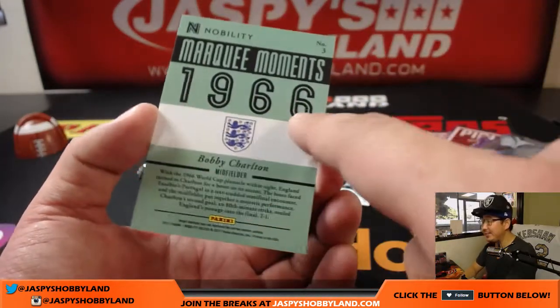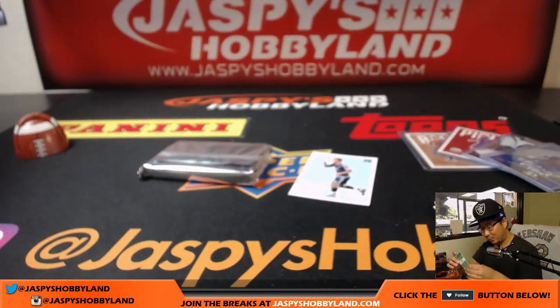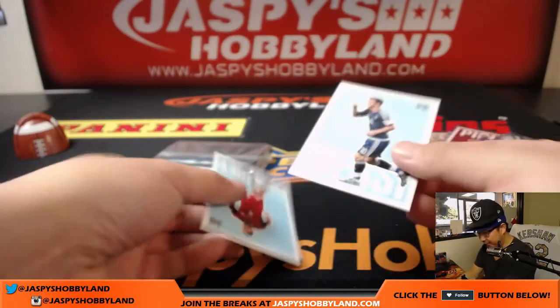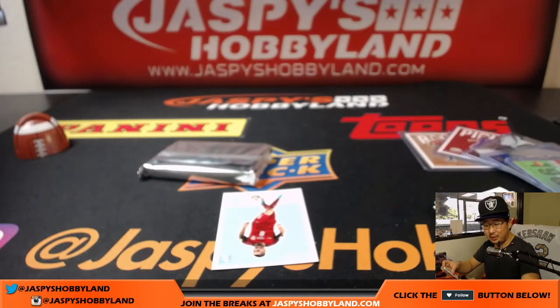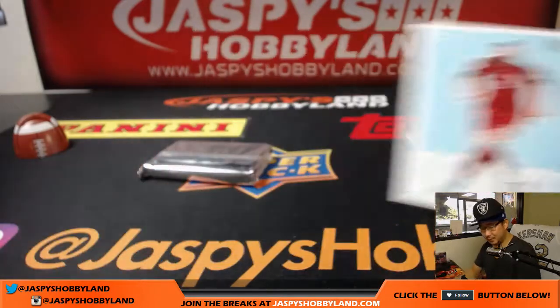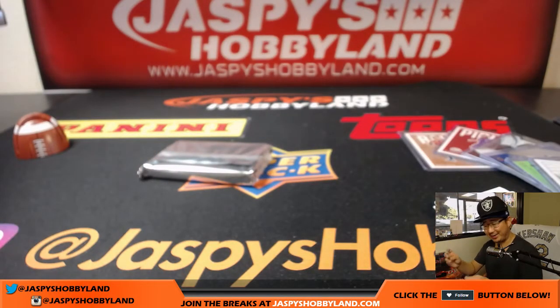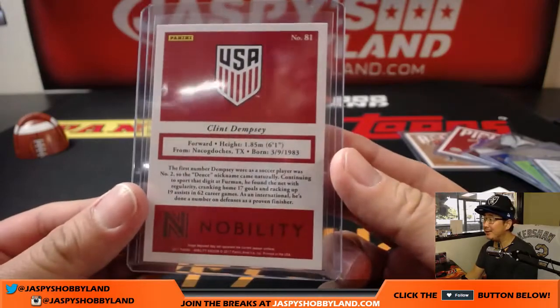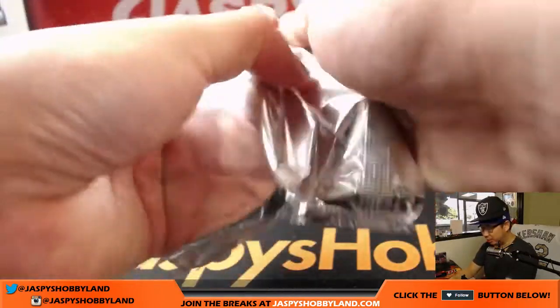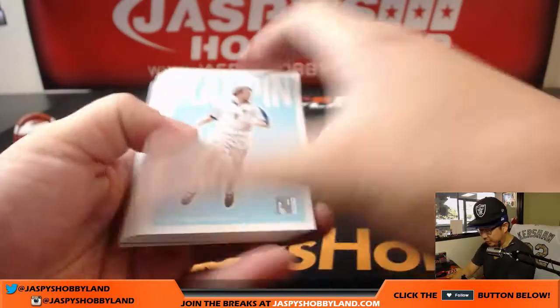Marquee Moments — there's Bobby Charlton. 1966 — that's the last time they did it; it's been a while for England. That'll go to Harry Hoffman. We've got Messi again — even this base card will have value on the secondary market. And there's Clint Dempsey. I can't believe we're going to miss the World Cup next year. Clint Dempsey might be too old — that might have been his last chance. He might have one more in him, but I don't think he'll be a regular starter by then. Those last two base cards at the back are either variations or shorter printed or more popular players.